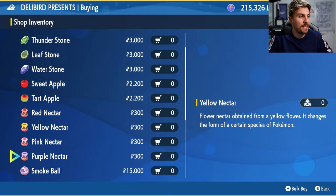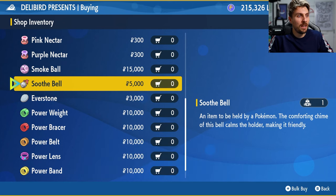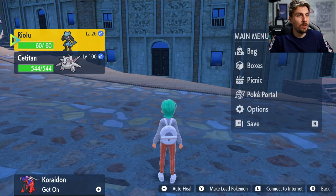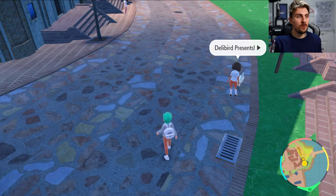Come into General Goods and scroll down the list to find the Soothe Bell — 5,000 Pokédollars, not too much at all. When you attach this to your Pokémon in your party and it's holding it, it will double any happiness metrics it receives. So we'll give the Soothe Bell to Riolu — Riolu is now holding the Soothe Bell.